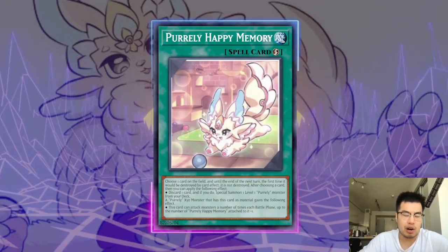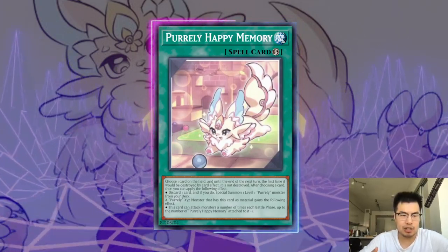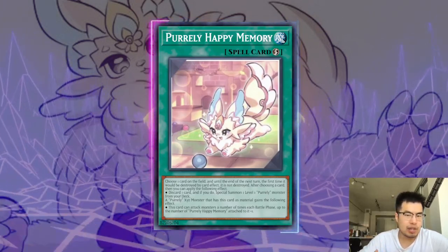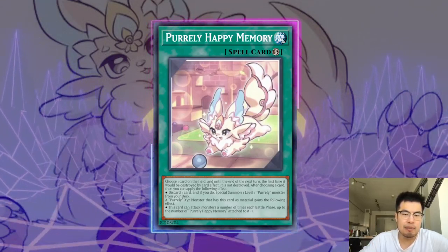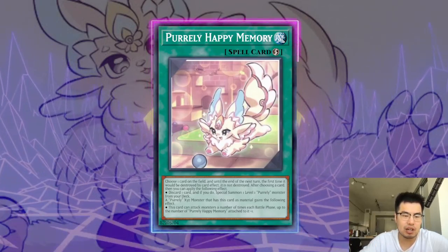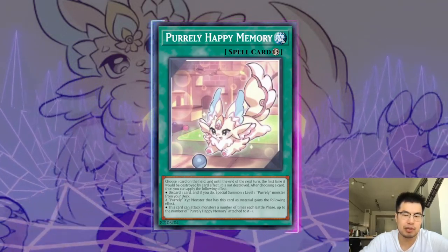Purely Happy Memory requires them to choose a card on the field — until the end of the next turn, the first time that card would be destroyed by card effect, it's not destroyed. They have to choose a card on the field to activate it. So if they're going to set a card or Normal Summon a monster and activate Purely Happy Memory, we already know they probably don't have Pretty Memory or Sleepy Memory in their hand, or any way to get to that. They're already committing to the board and wasting a card from their hand.